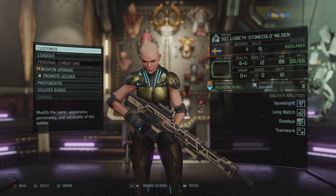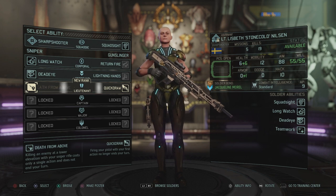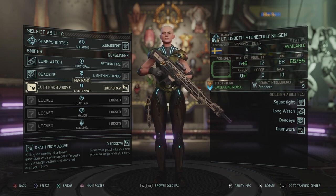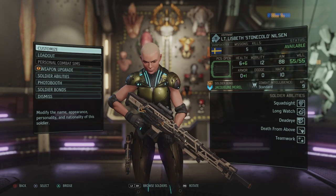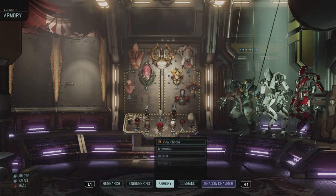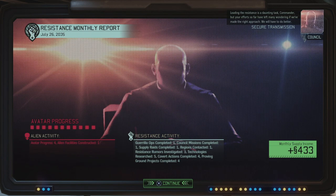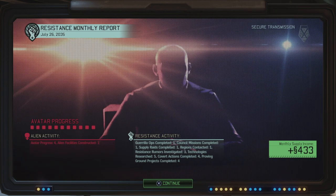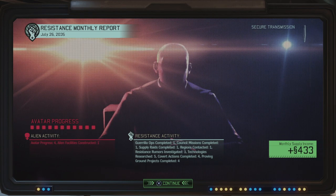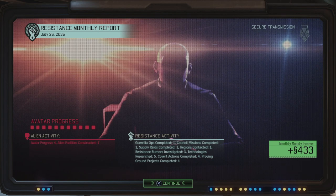I had that promotion for Lisbeth, and since I didn't put her on that mission I can actually do that right now. As a sharpshooter: death from above — killing an enemy at a lower elevation with your sniper rifle costs only a single action and does not end your turn. I think it's not that useful, but let's do death from above — I don't want to make her a fool sniper. There's an ability that allows you to fire on your second turn with the sniper rifle later on. Let's continue scanning and we get our resistance communication. The avatar project has progressed, but we did a lot — completed a guerrilla operation, a council mission, a supply raid, and contacted the region. We also investigated three rumors, researched five technologies, completed four covert actions, and four proving ground projects.